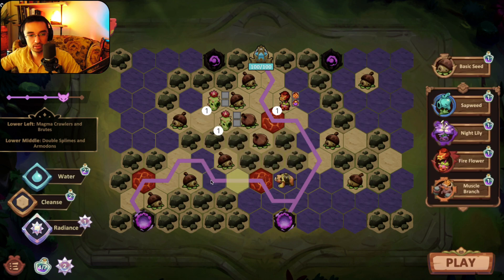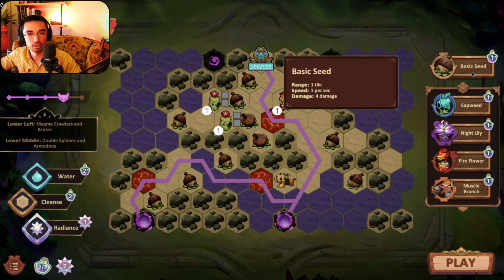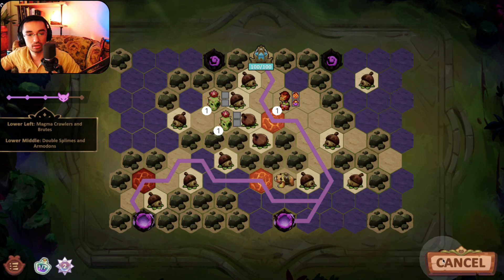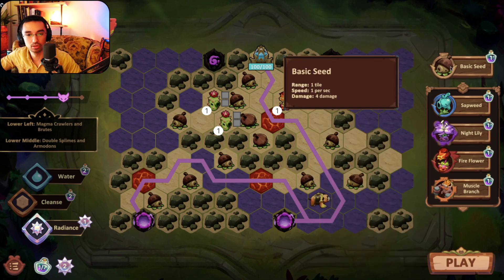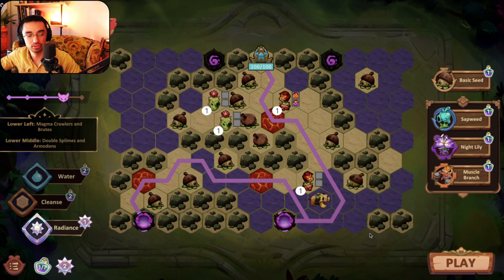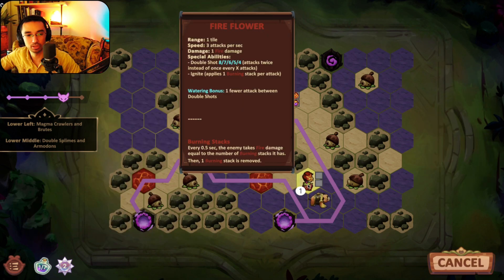I want to get this guy involved — that's really nice. These guys have kind of a free pass. Now if I cleanse here it might free up something. That worked out really well — a very nice cleansing. I probably should have switched spots but I can do this. I want fire flower involved — honey bear is still very involved, and we got a fire flower right on his butt so that's really clutch.